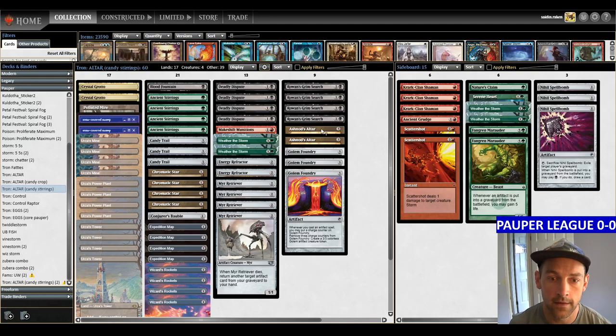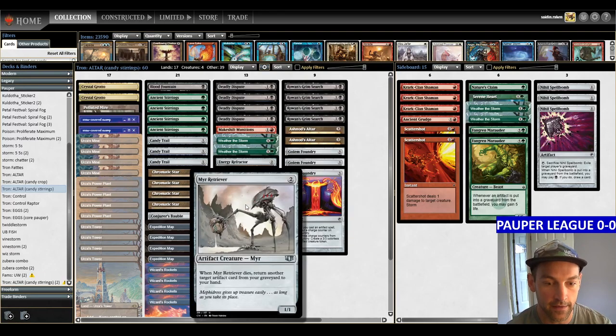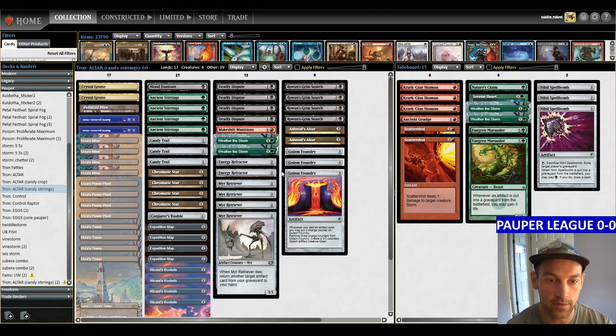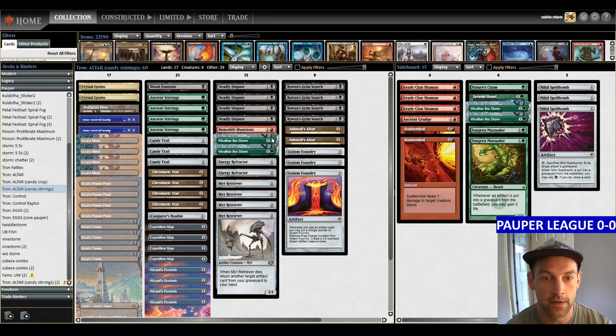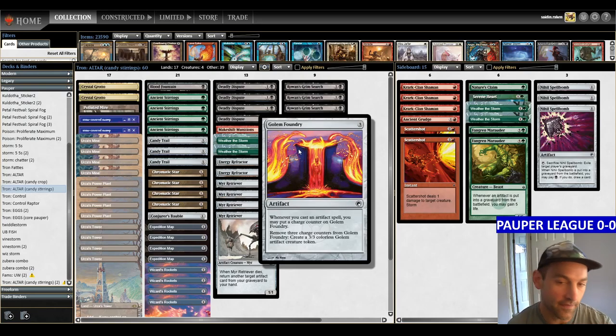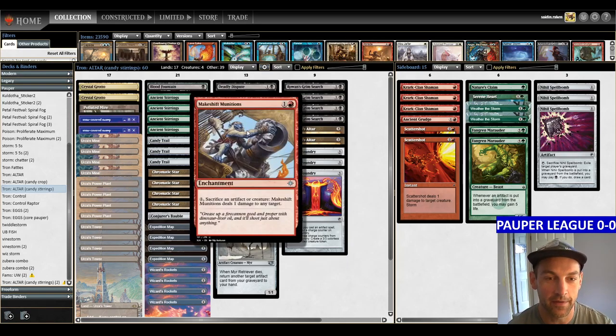In the main deck we're also playing Makeshift Munitions as the kill piece. The Ashnod's Altar loop is: sacrifice a creature, add two mana. Mere Retriever costs exactly two mana, and when it dies you return another artifact from your graveyard to your hand — a mana-neutral loop returning Mere Retrievers with the Altar. While looping, you get infinite counters on Golem Foundry making infinite 3/3s, infinite Storm for infinite life with Weather the Storm, and you can sacrifice golems to make infinite colored mana, then shoot your opponent with Makeshift Munitions. On Magic Online we usually just swing out and attack.